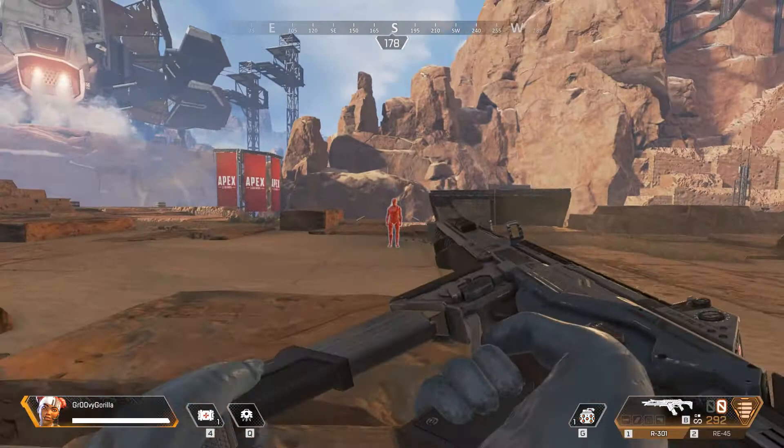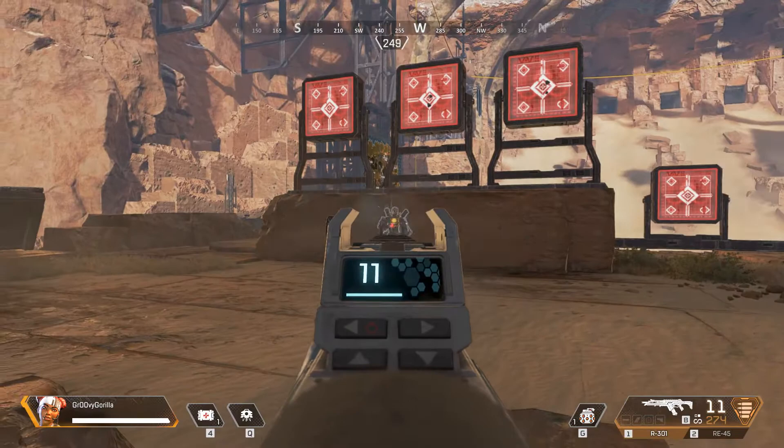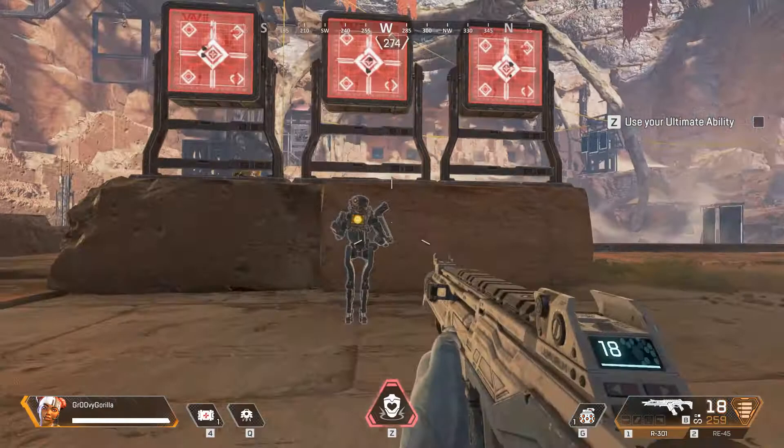Here's another thing. Like our tactical abilities, each of us has an ultimate ability that you can use when it's ready. As Lifeline, your ultimate calls in a lifeline package that delivers all types of defensive loot, from large health kits to high-tier body armor. Looks like dummy needs some stuff — call in your lifeline package to help them out.